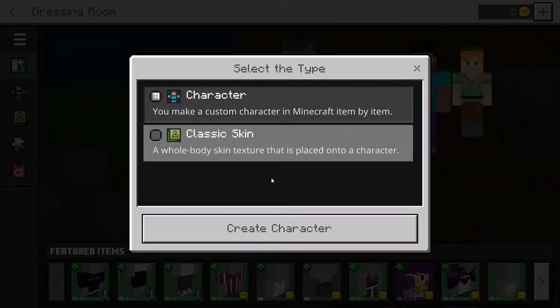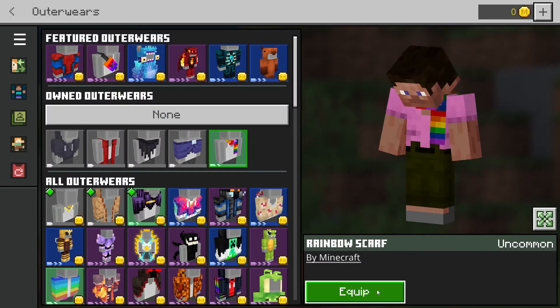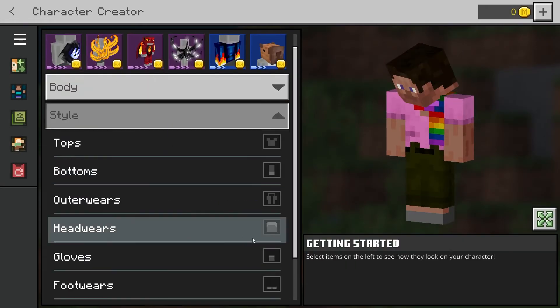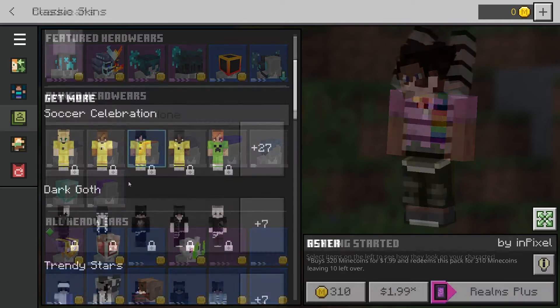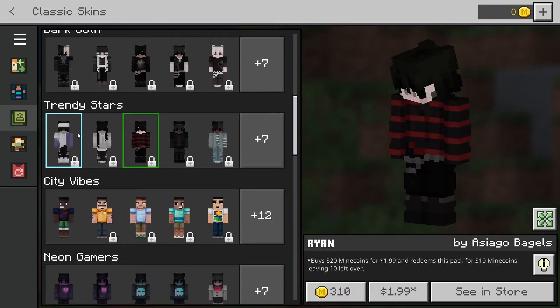There are two different types of skins: Custom and Classic. The first one is where players can manually create their character through a variety of options. The other choice is premade skins from Mojang or the Marketplace.